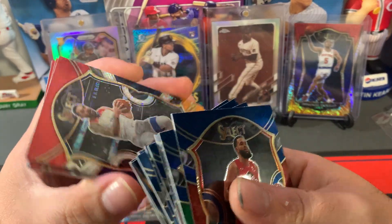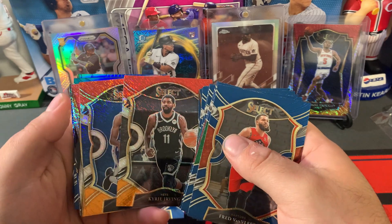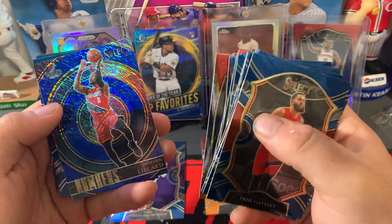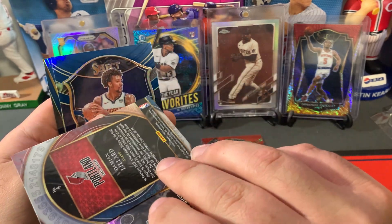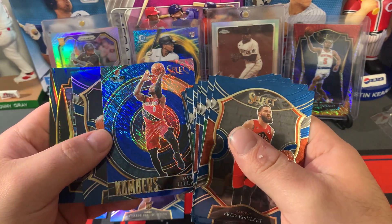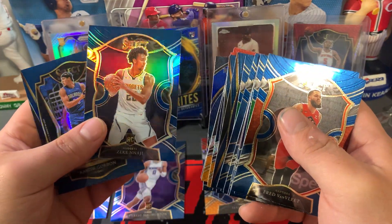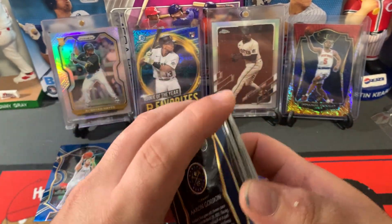Let's get into these nice shimmer cards. Steven Adams, Kyrie. Isaiah Joe will be our rookie, and Blake Griffin. Damian Lillard — it's like a blue shimmer. I guess that is a tricolor. If that was a blue, that'd be numbered. Nice card though. Damian Lillard. And Aaron Gordon on the silver, with a Zeke and a Najee silver behind it as well. Lots of parallels in that pack.